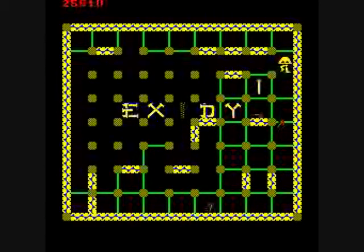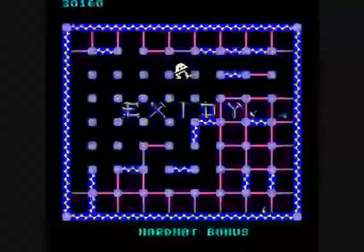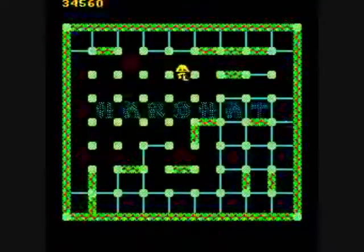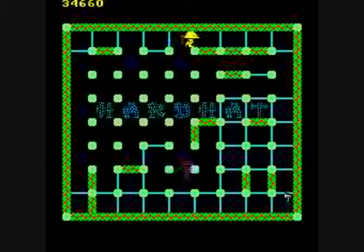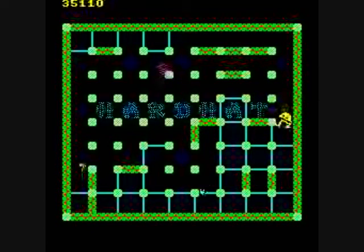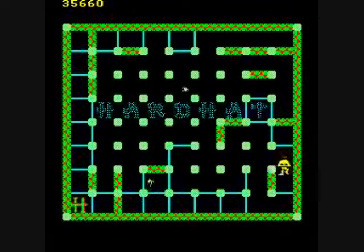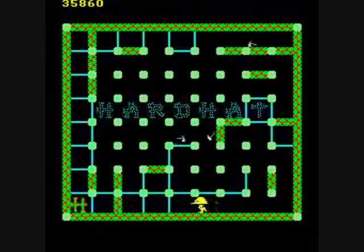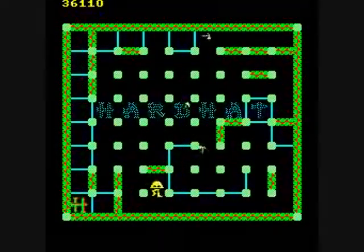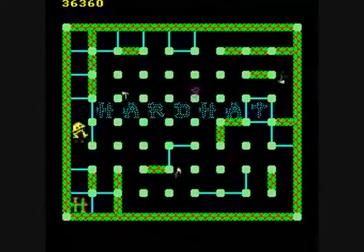There's only like 50 points for the scaffolding. You get bonus points for completing a level. That tornado thing can go from bottom to top or top to bottom, and it'll disappear when it reaches its destination. But it can destroy the walls.